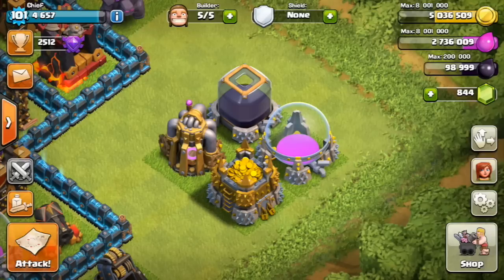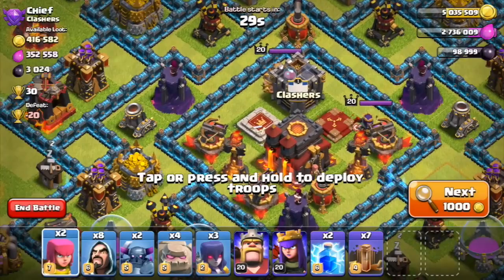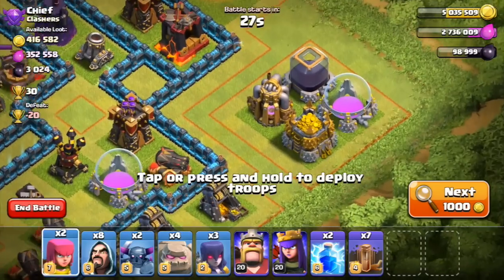But let's go ahead and look at one of the best things about it. No longer are your storages going to be affected by lightning spells or earthquake spells. That's right. People can't lightning spell your dark elixir anymore. I'm so excited about that because I've gotten so much stolen from me.